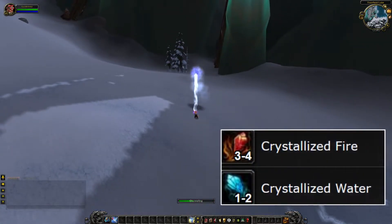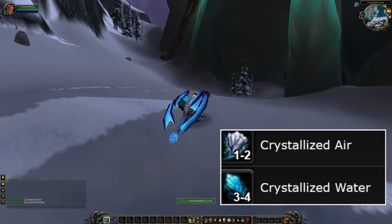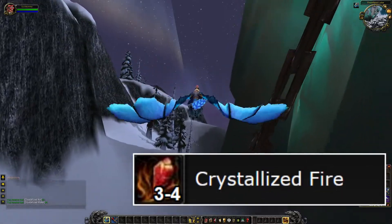The Steam Cloud contains Crystallized Fire and Crystallized Water. The Arctic Cloud contains Crystallized Water and Crystallized Air. And the Sinter Cloud contains Crystallized Fire.